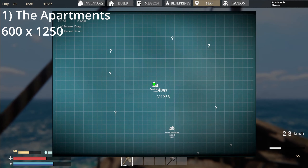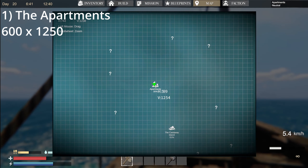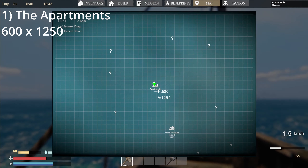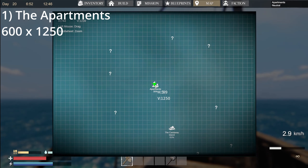The first of our locations is the Apartments. This is just to the north-northwest of the starting island. It's probably going to be one of the first things that you will actually find. Its positioning is around 612, 50-ish.